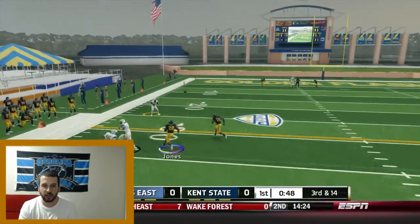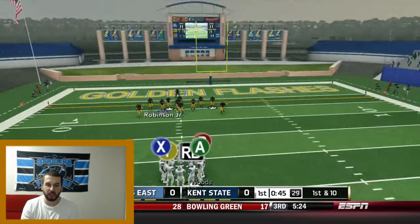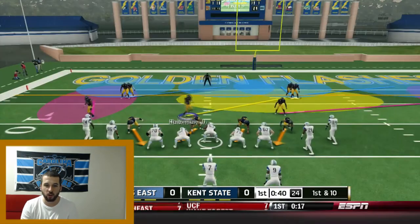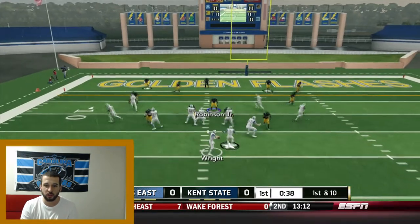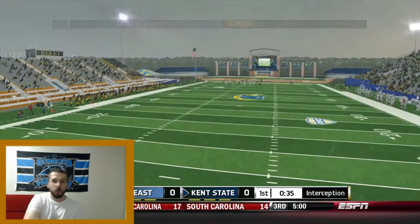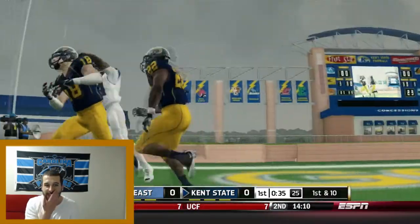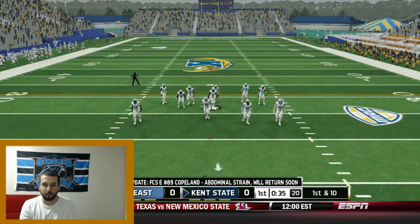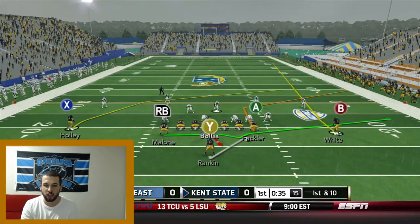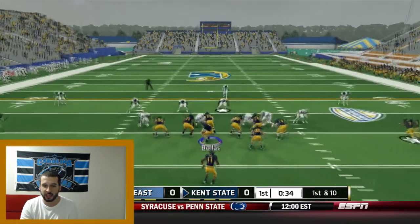They're definitely looking to pass - who blew that coverage? That wide receiver was left unattended, nobody in his zone. Some ridiculous coverage there by the defense. But there we go - a nice tip, intercepted in the end zone! We got lucky and got bailed out by our defense. Nice play gets the ball back for this offense.